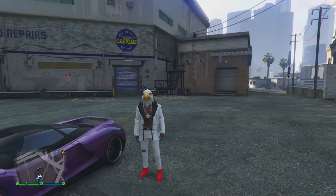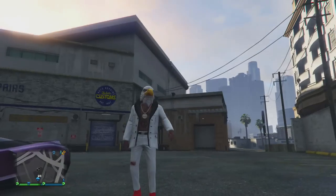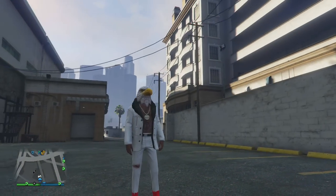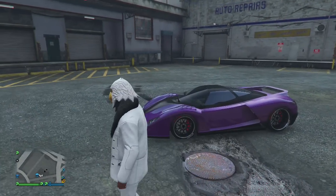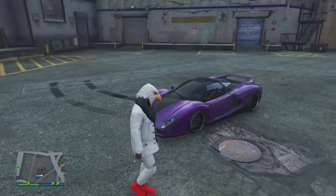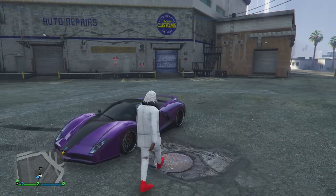Hey everybody, welcome back to GTA 5! It is I, the incredible, majestic, glorious, magnificent Eagle Man, the official vigilante of Los Santos. I just got my brand new vehicle out of Los Santos Customs — take a look at it. We got the Cheetah right here in a nice purple tint. We got a Cheetah, we got an eagle, we got all sorts of wildlife here in Los Santos.